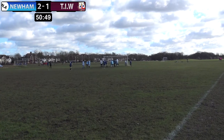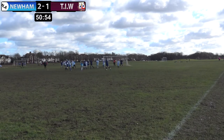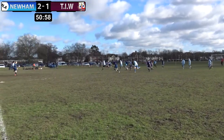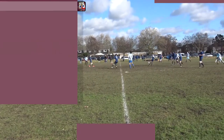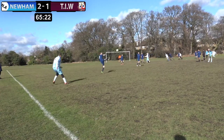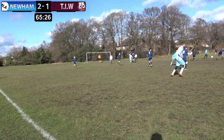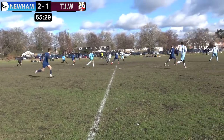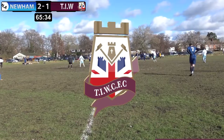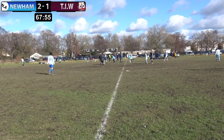It's a Thames corner - ball into the box, free header again, cleared off the line by Newham. Ball long downfield, Bill does well to try and hold off but the players start to break. Good skill by the attacker, launches it forward - good interception by Charlie Donald. Free kick to Newham, plays the ball into the box - that's a great free kick. Well-headed clear by Bill. Flicked on by Benji, Reece holds it up, knocks it into Theo - Theo gets it out of his feet and knocks it into Benji. Nothing comes of that chance - another wasted opportunity by Thames to get back into this game.